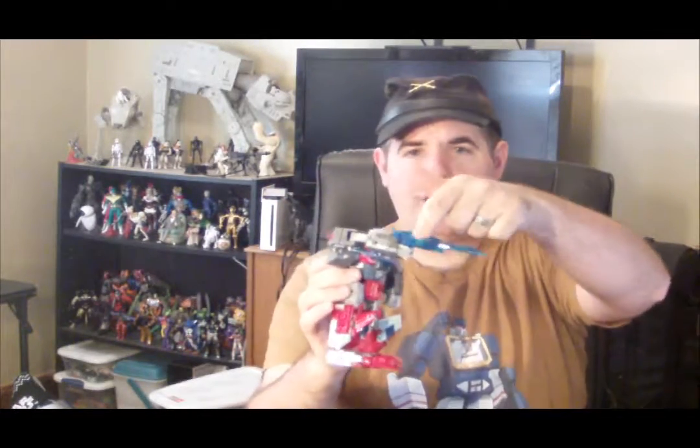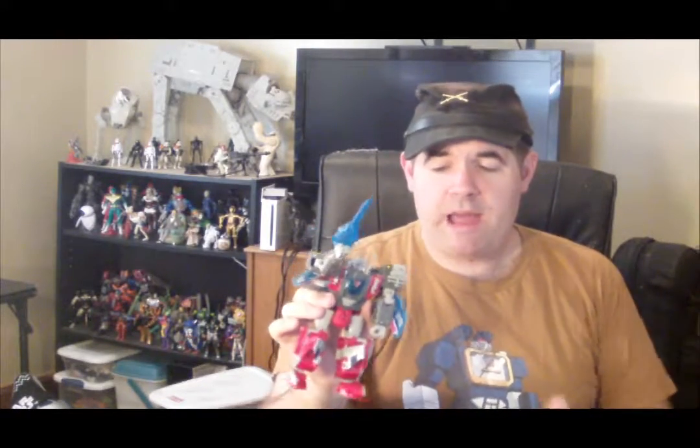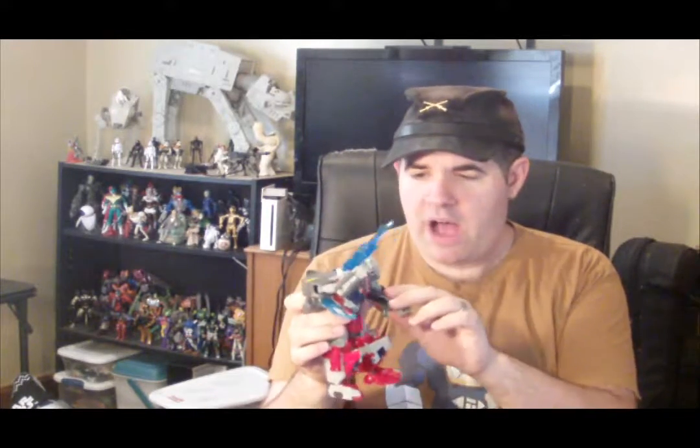For Broadside's weapons, he is armed with a clear blue Energon rifle with a seat built in so a Titanmaster can sit in and pilot it as a turret. This is the only weapon Broadside has, and I am not a big fan of this weapon. It's an Energon rifle and I just don't think it says Broadside. I never owned the original G1 Broadside toy, but I'm pretty sure the original Broadside came with a battle axe. Other than Galvatron, I think this is the only other Voyager class Titan Master to only have a single weapon, and I just do not like this gun.